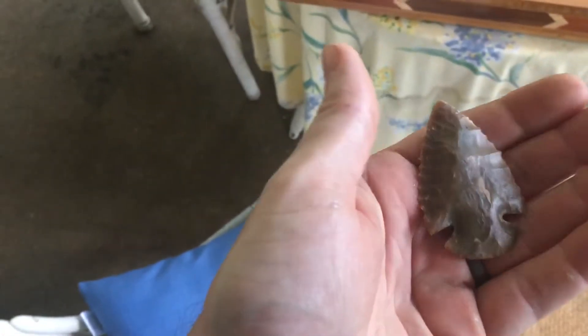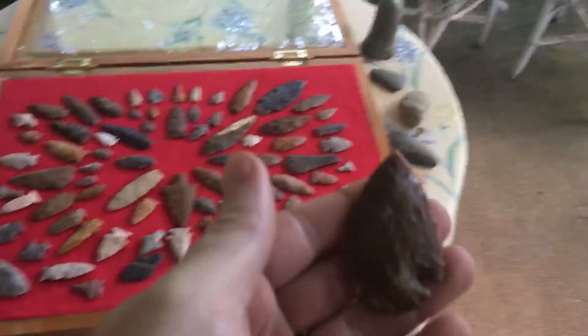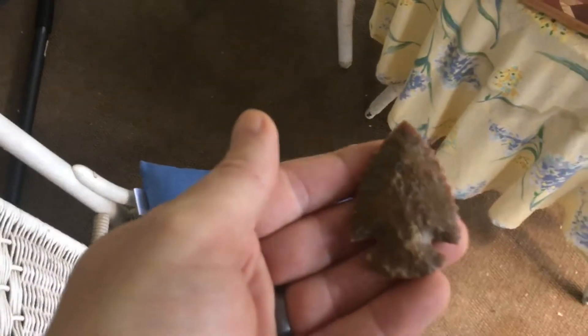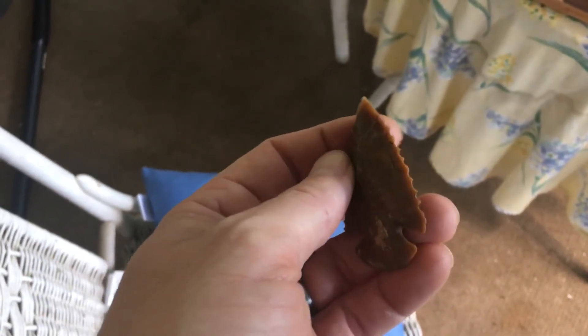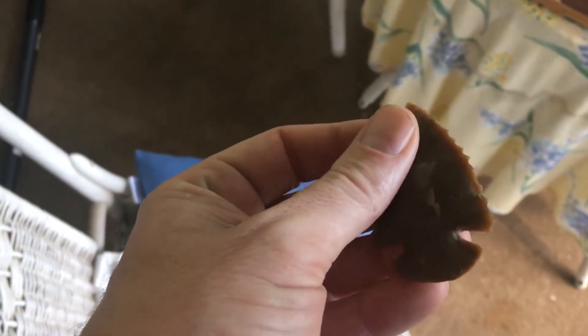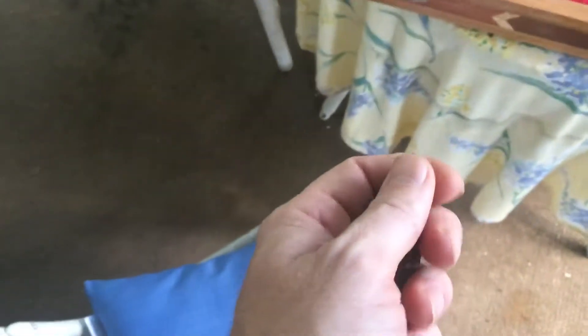That's five. I'm going to go to the dovetail next — found this this year. This thing doesn't have a nick on it. There's a creek — found that dovetail in a plowed field. This is a big sandy I found in the creek right here.